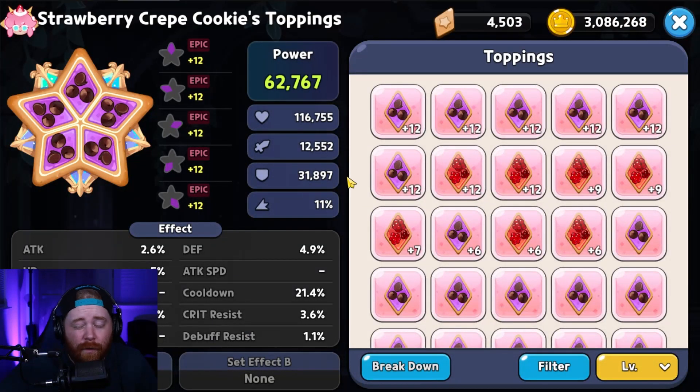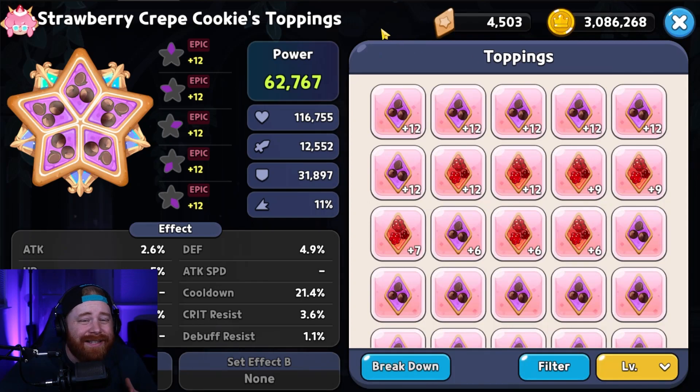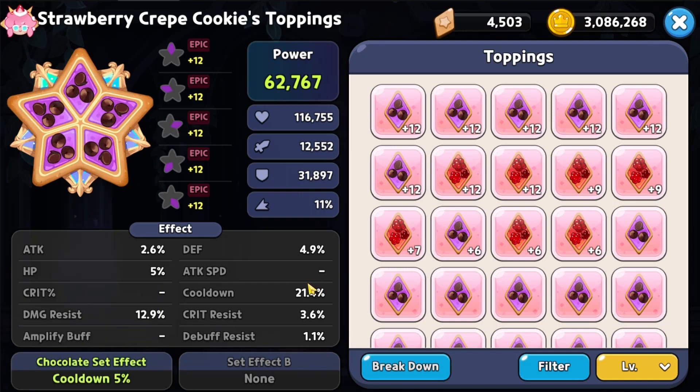When it comes to the individual toppings of choice for Strawberry Crepe, the best ones are going to be a full set of Swift Chocolates. You are trying to utilize this skill as much as possible to keep that 50% damage resistance buff on those two cookies as long as possible and as often as possible, which you only achieve with the Swift Chocolates set bonus to reduce the cooldown. Cooldown reduction is the best substat to go for. You're really trying to hone in on getting anything above 21% — you can see here I might have a little bit of overkill since I'm getting the 5% set bonus on top of substats already giving me 21.4%.